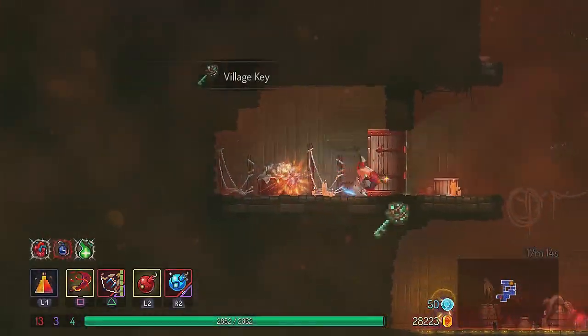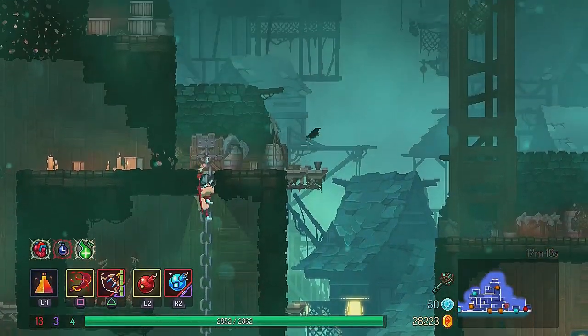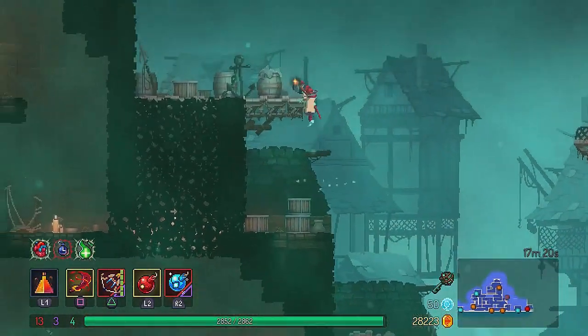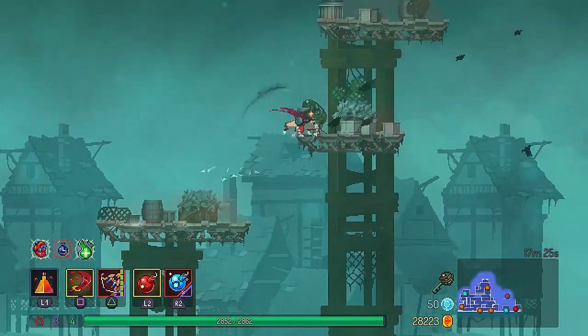You get the first key in the building. Then go to the side of it and jump on the platforms and go up. You will see that there is a hidden path to bypass the door, but you need the spider rune in order to climb up.